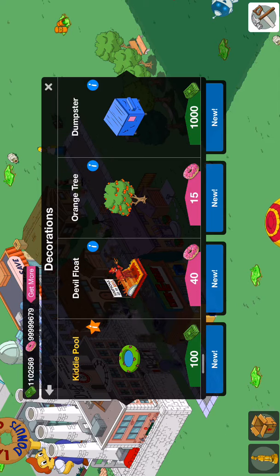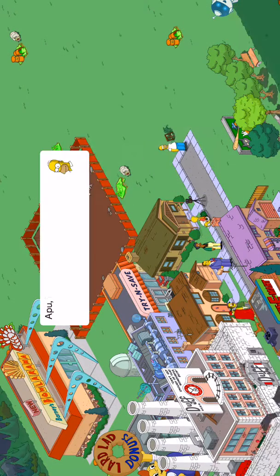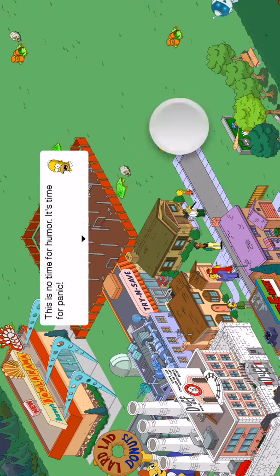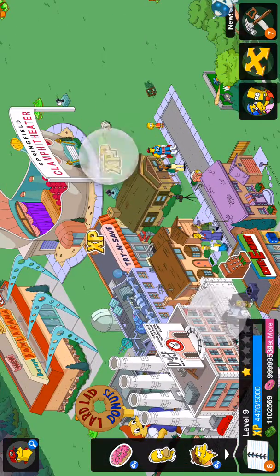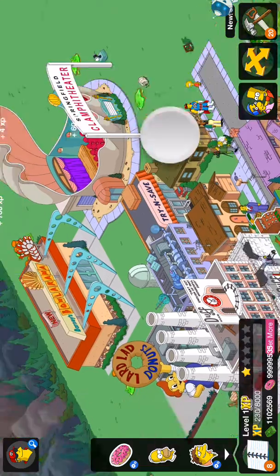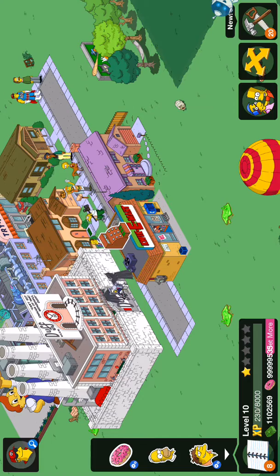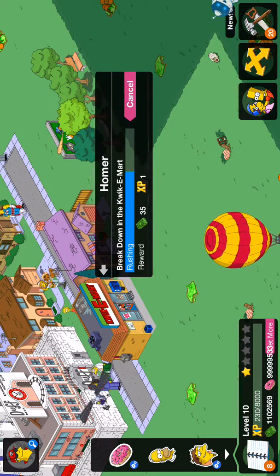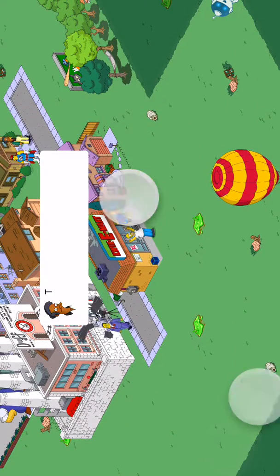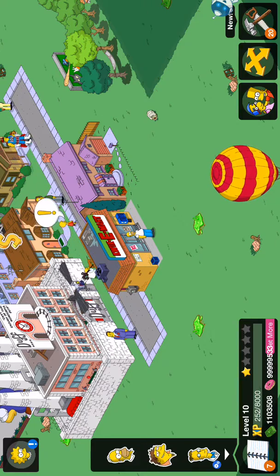We will get Homer to do something. What does Homer need? I think the quickie mart — I will build that. My doughnuts are going down very slowly. Let's hurry that out quick. You don't need to worry about your doughnuts. I will show you something in a minute — I am going to close the game.